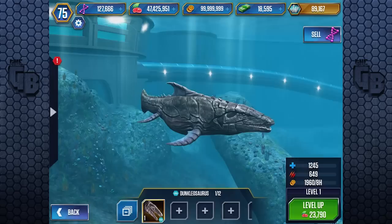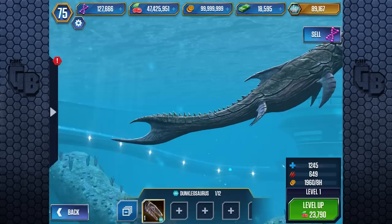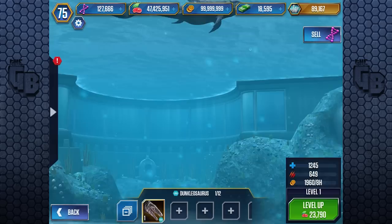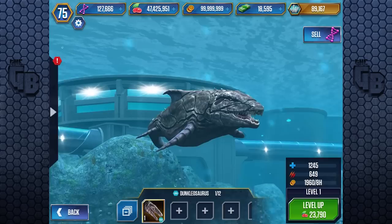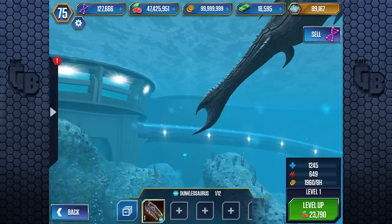At level one, it has 1,245 health and 649 attack. This brings back so many memories — I remember when the aquatic creatures were first put into the game. Just being underwater, seeing them animating. Animating underwater you would think is quite easy because the hardship of animation is creating the illusion of weight and gravity, but it's actually really hard to create the opposite — a realistic look at things moving in water. But anyway, let's level it up.